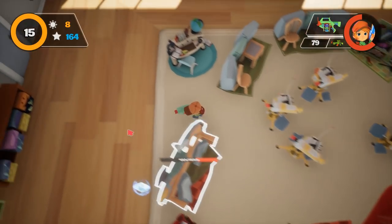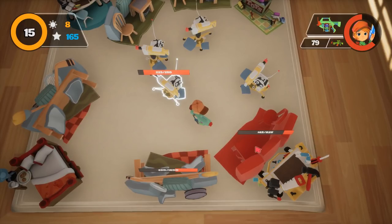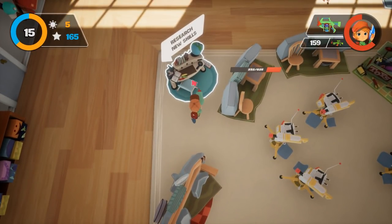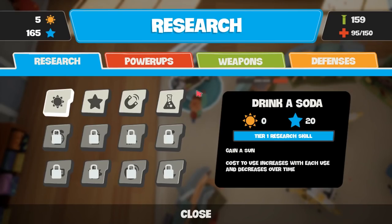That sofa's probably going to be next. Look at this, it's almost gone. So I've been in the options and I've discovered that there's a default aim assist on, which I've now turned off. So maybe that's been making me feel like a better shot than I am - that might actually prove to be a bit more tricky.